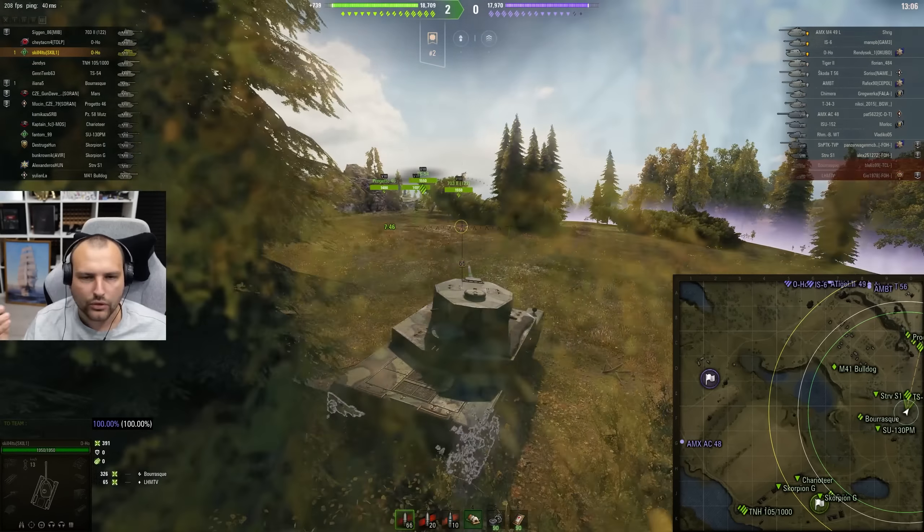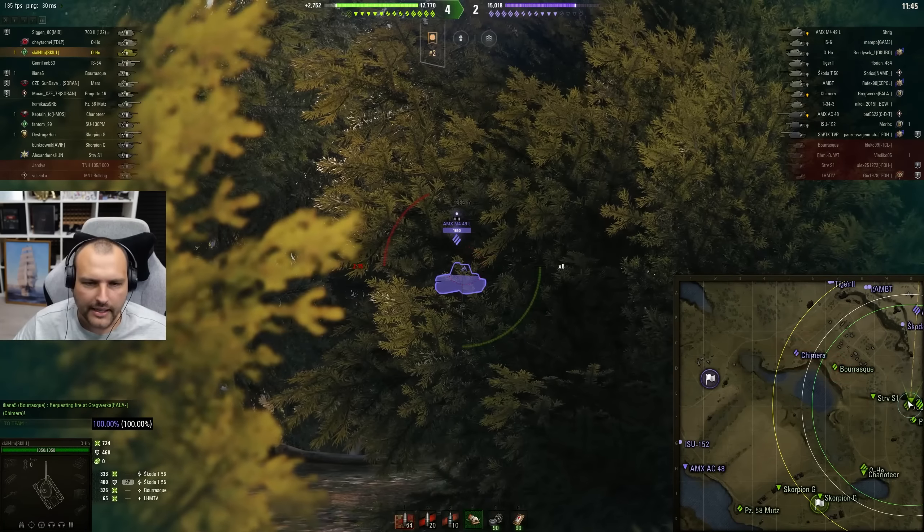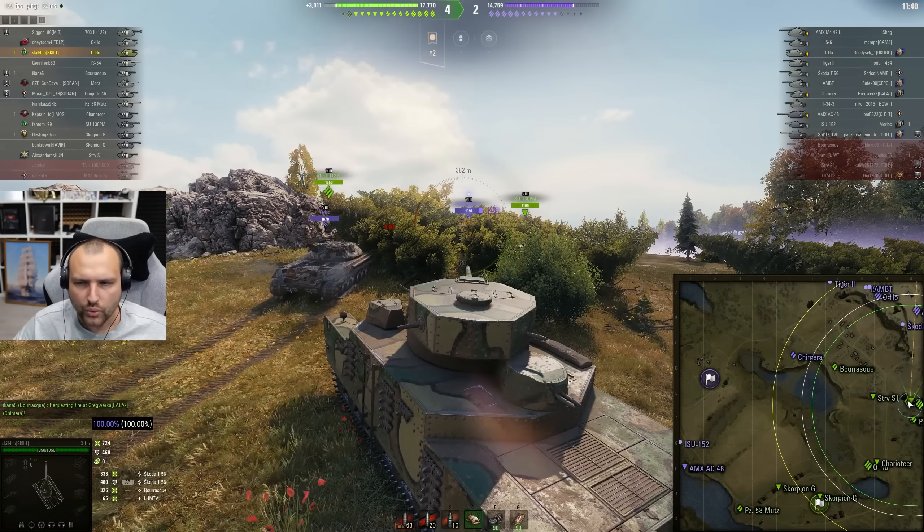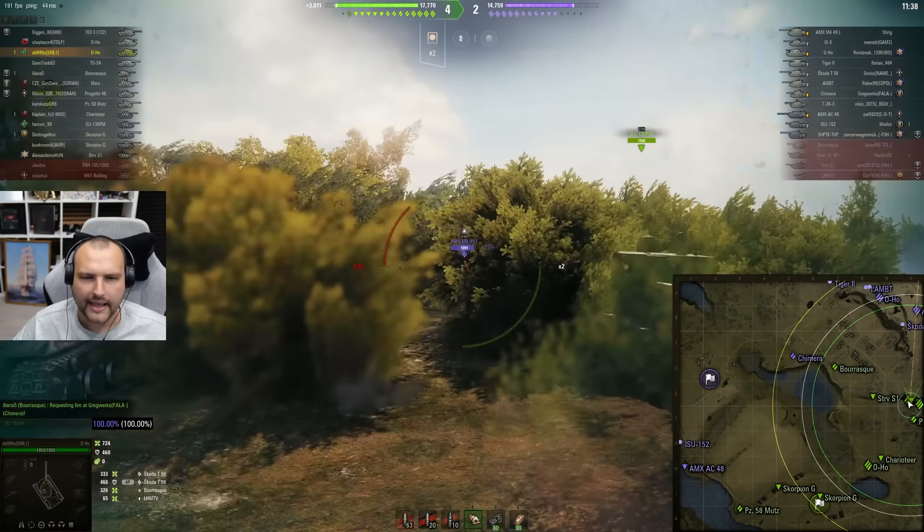Looking into the score: we have 2.1 thousand damage, 300 assisting damage — that's not that horrible. It could've been significantly worse. We are second by experience, third by damage. We realized that the enemy team is weak, we made pressure and we spanked the living crap out of them. We made 80,000 profit as well — that is very, very good. That's the first game. Let's cross our fingers we will have better games now.